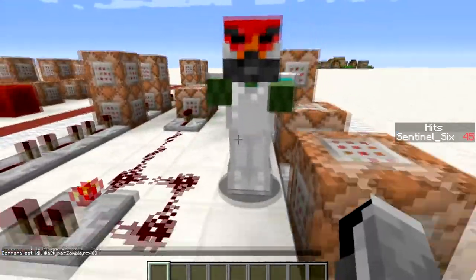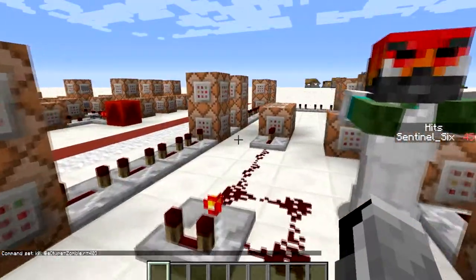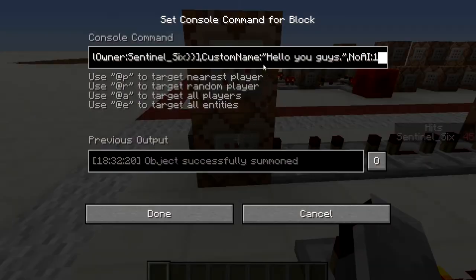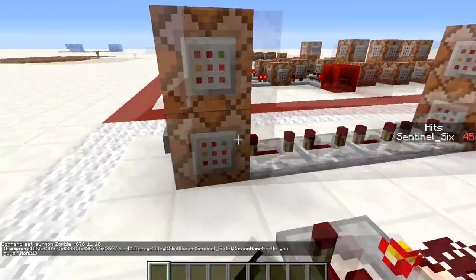Then it just kills all the zombies within a radius of 40. So if there are any zombies near the system they will get killed. You might need a smaller radius, or need to specify exactly which zombie you want to kill — maybe just put in the owner name 'hello you guys'.